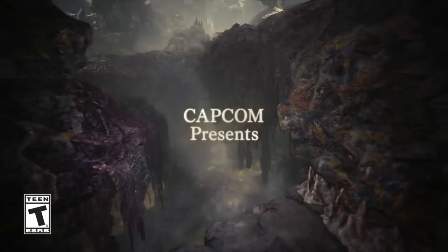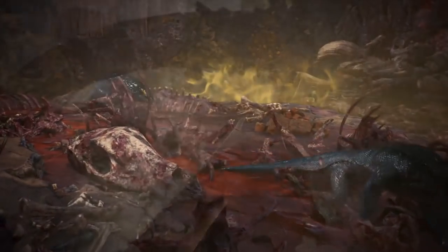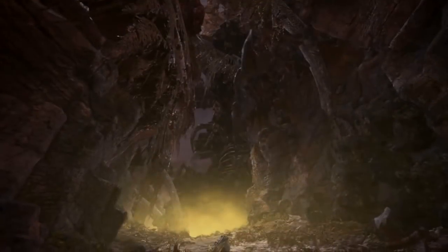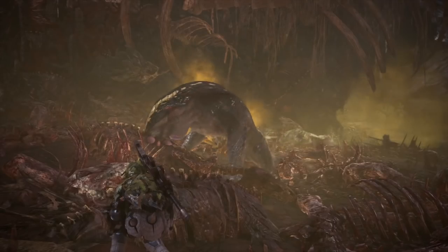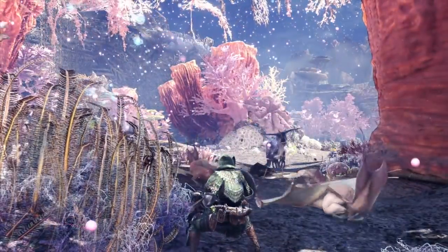Hey guys, this is Gaijin Hunter, and oh my god, do we have a lot of cool stuff. Today at the Sony PlayStation Showcase at the Paris Games Week, Capcom gave us a fourth trailer from Monster Hunter World that matched the Halloween spirit by taking us into a deep, dark, toxic map called the Rotten Veil — a catacomb of dead monsters and poisonous gas.